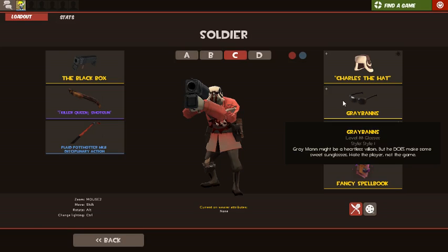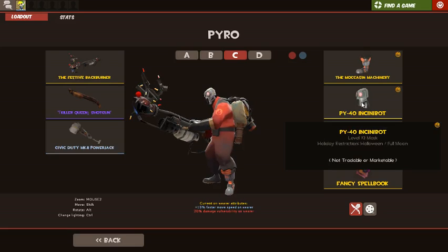Pyro. Pretty weird to have an anti-pyro loadout for pyro, but I have the Festive Back Burner — it's festive and you'll definitely get behind a pyro with this. I have a shotgun just in case, and the Powerjack to escape. I have the Moccasin Machinery robot leg, the Pyro Incinibot from last year, and the Jupiter Jetpack from about two years ago, and my spellbook.